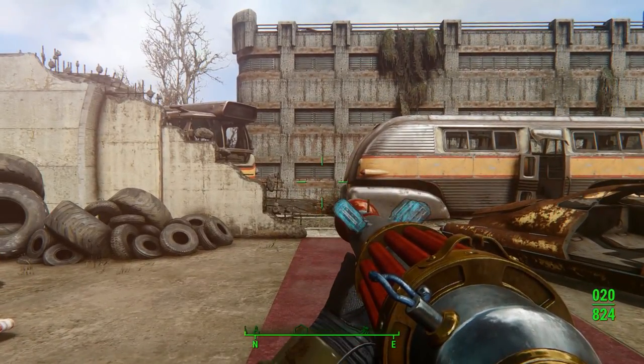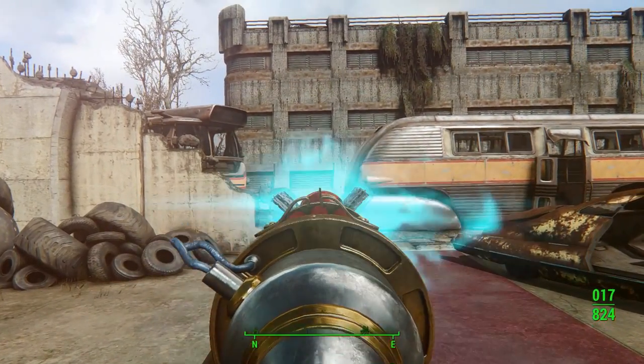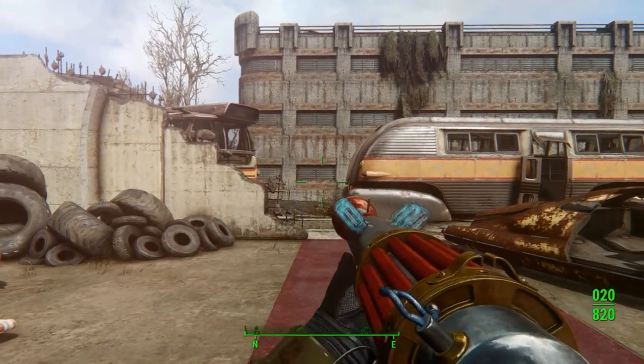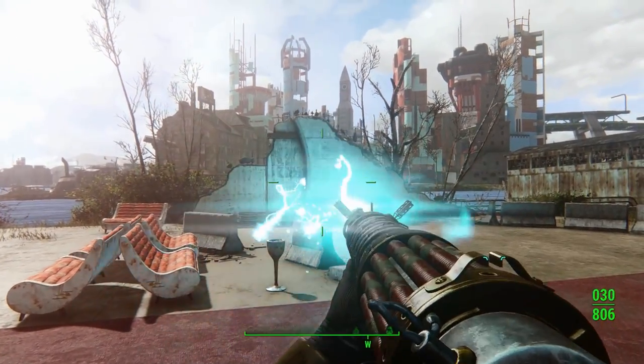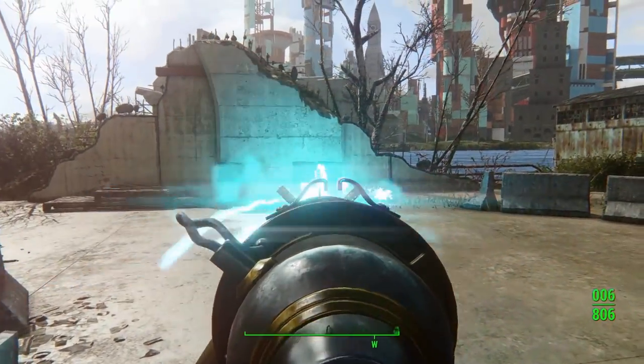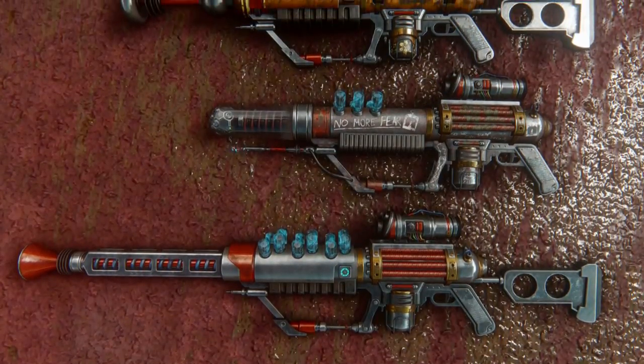This weapon can be modified to give off single shots or automatic fire. If you use it together with Knockout Framework, there is also the possibility to turn it into a non-lethal stun weapon. There are also some special upgrades to make it more effective against robots, turrets, and power armor users.